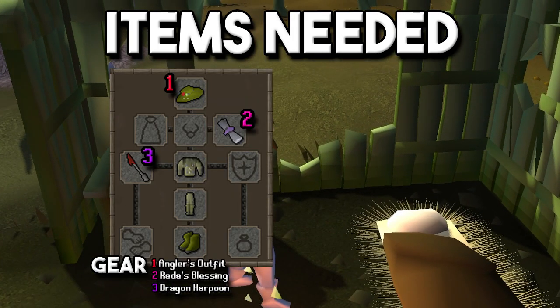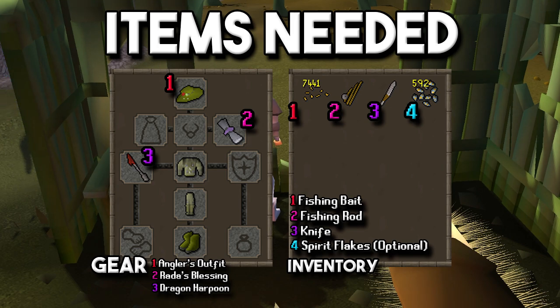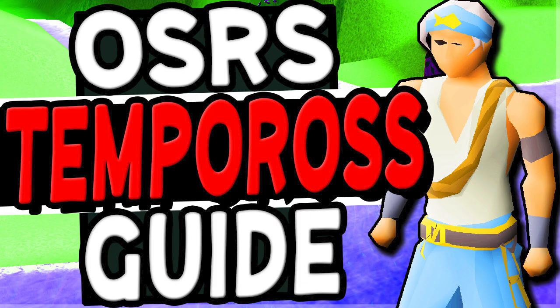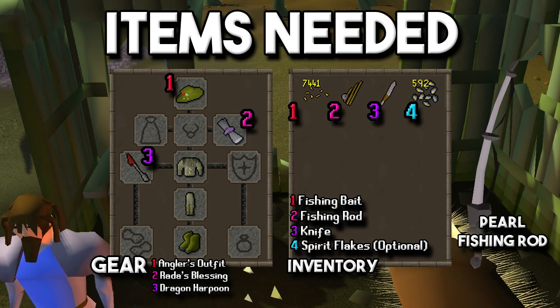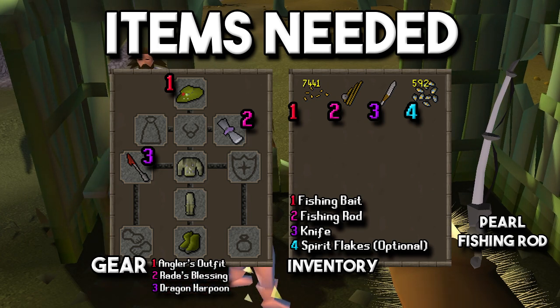For the items needed in the gear setup, we have the angler's outfit that you can wear for extra XP per hour. There's also the Rada's Blessing — depending on which level of diary you have completed, it changes the boost percentage of fish it will give you. Then there's the dragon harpoon that you can use for its special attack, which is a plus three to your fishing level. Moving on to the inventory, we have fishing bait along with a fishing rod and then a knife to cut open the Sacred Eels. Spirit Flakes are an optional item you can bring if you've done a good amount of Tempoross — I do have a guide on that. There's also the pearl fishing rod, which you could bring instead of a dragon harpoon to save one inventory space. It's attainable via the aerial fishing minigame.